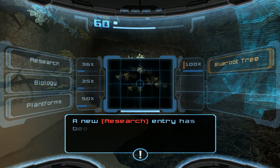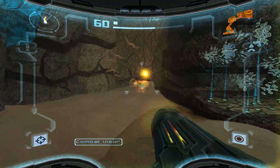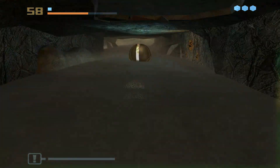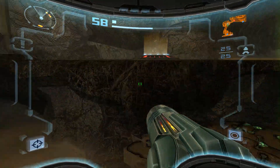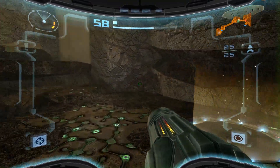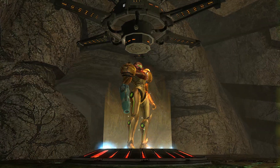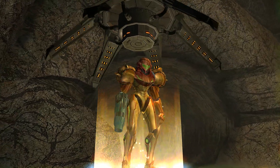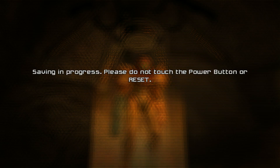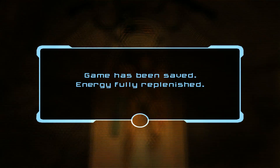Scan the weird blue trees. Okay, so this save station — that missile door leads us right back out to the main plaza in Agon Wastes. So we've made a nice little circle through. This is a great spot to stop. We'll come back and clean up a little bit in Agon based on the translator module that we've gotten, get the map, and then head into the pirate-controlled areas of Agon Wastes. Thanks everyone for watching, and I'll see you next time. Bye-bye.